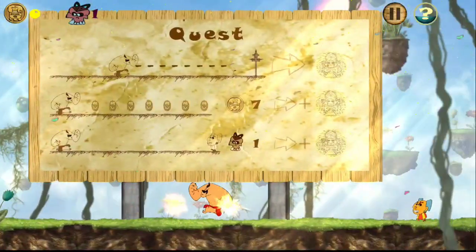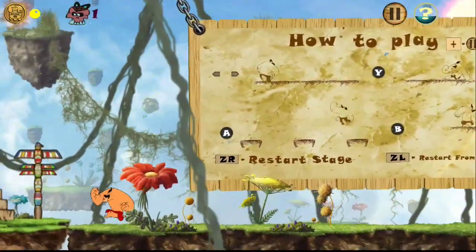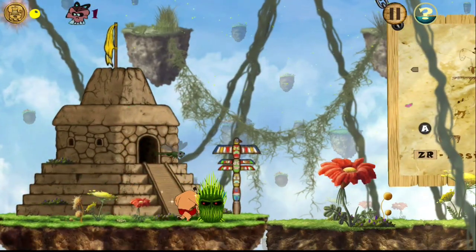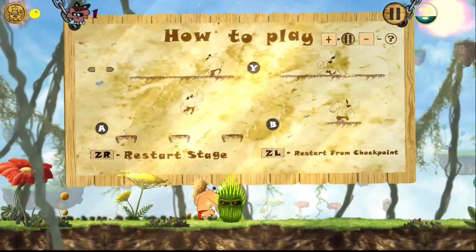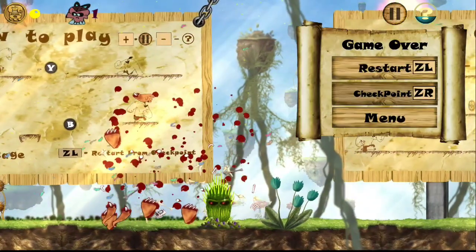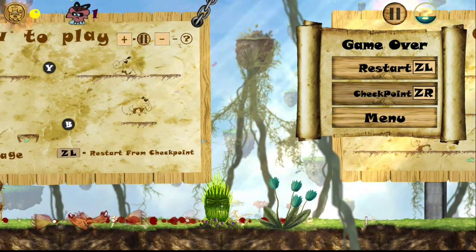I'm going to grab these coins real quick. What you have to do is come back all the way over here, grab this spiky thing, and you have to have the foot step on it. If you fill up the hint meter, it will tell you that. I was not expecting that at all.